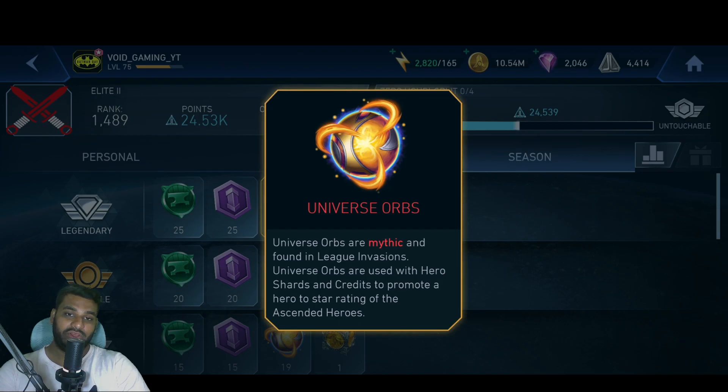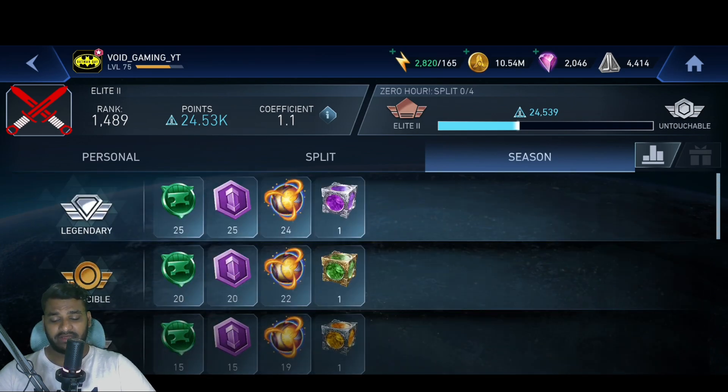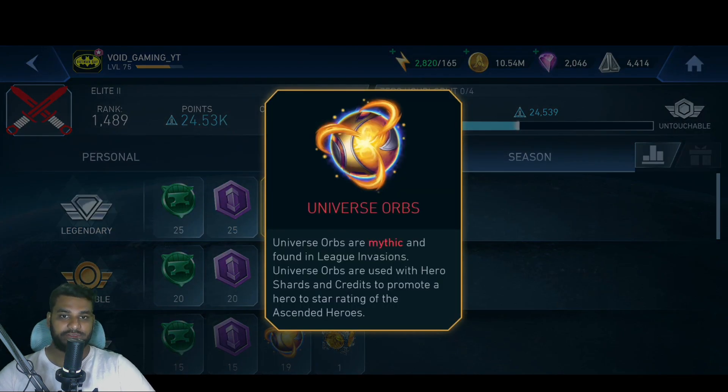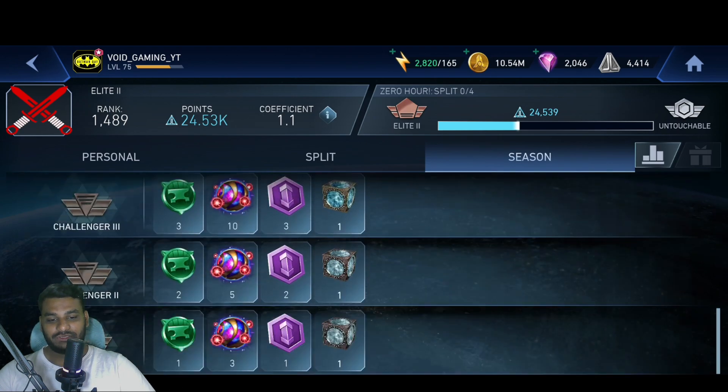This is exactly what we had in Mortal Kombat Mobile — the ascension thing I was talking about in previous videos. These new Universe Orbs will help you ascend characters to more than seven stars. I think we can do it with all characters, not just golds or silvers, since they haven't mentioned specific heroes. So it seems we can ascend silvers, golds, and legendaries — all hero types — to seven stars and beyond.